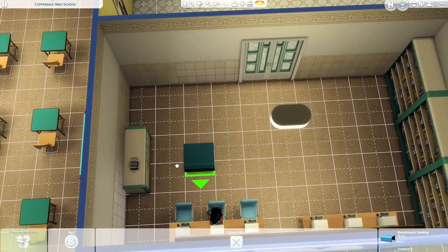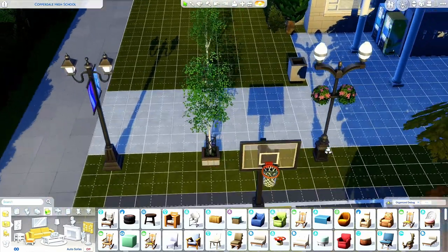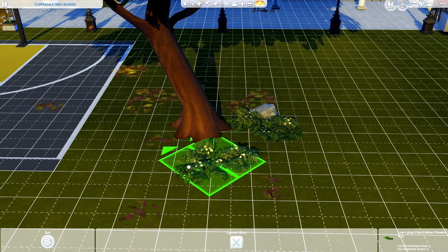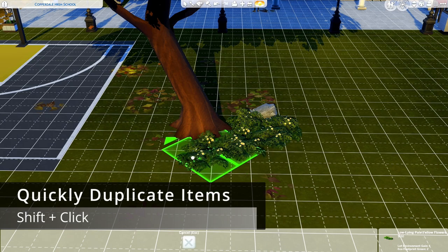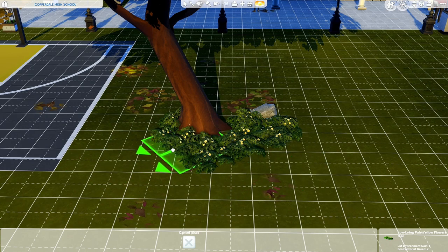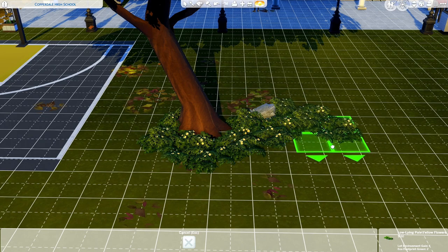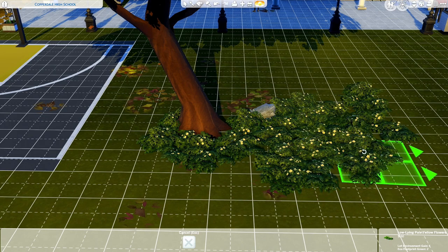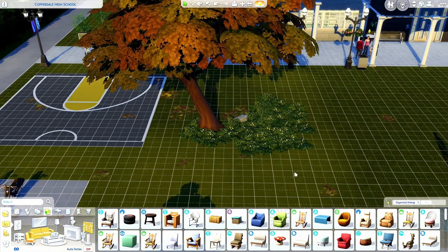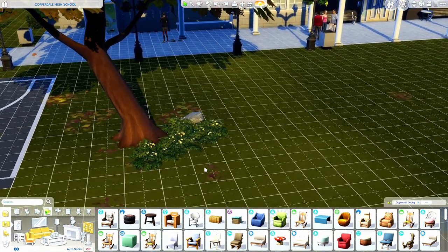If you wanted to duplicate items, a good example is when you are placing plants and stuff — I like to use this. Grab your item, hit Shift, and then click. You can rotate while holding Alt and Shift, and it will put it down wherever you decide to spin it. So Alt+Shift+Click will do that. You can duplicate items super quickly and have a lot of things placed really fast instead of having to duplicate one by one.